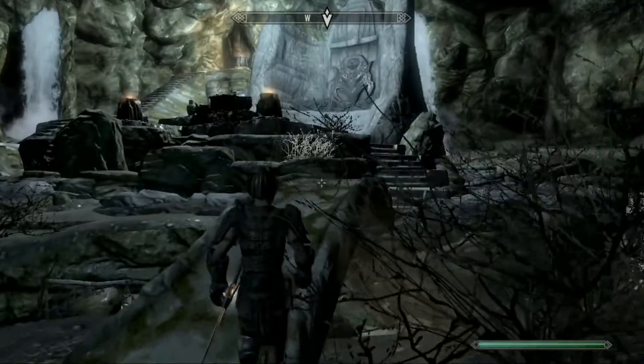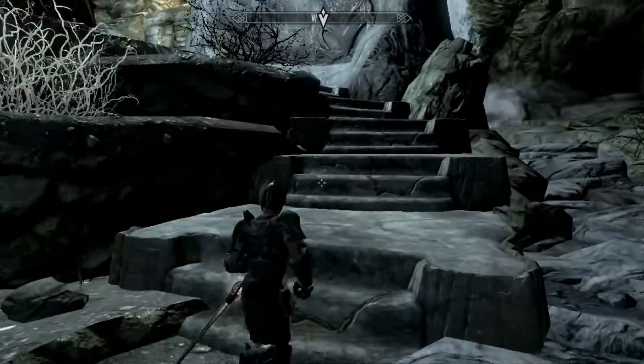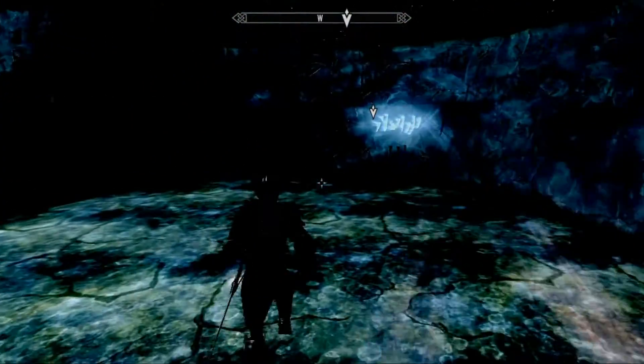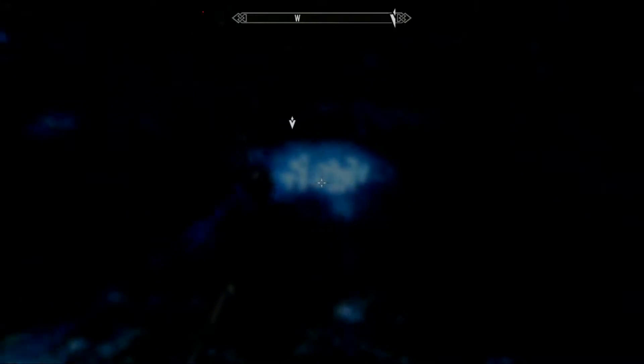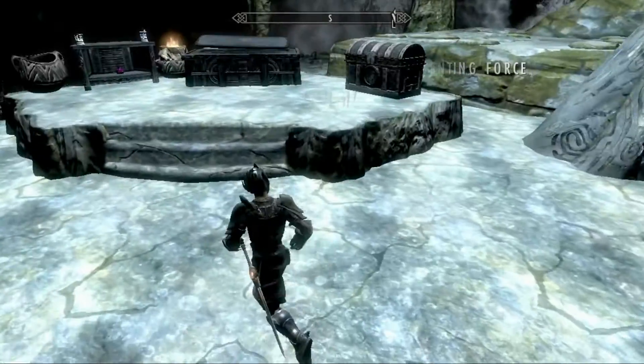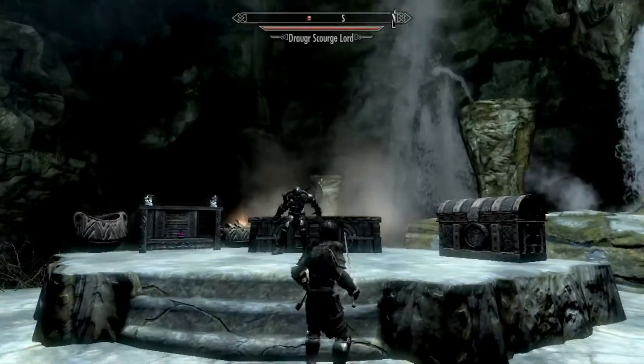Oh, maybe it's a Draugr Death Lord — that'd be nice. I need to pull out some shouts; I need to learn me some shouts — at least Whirlwind Sprint. That's a good shout. You're a soul of the lord — oh shit, it's not just a regular draugr. It's a Scourge Lord!